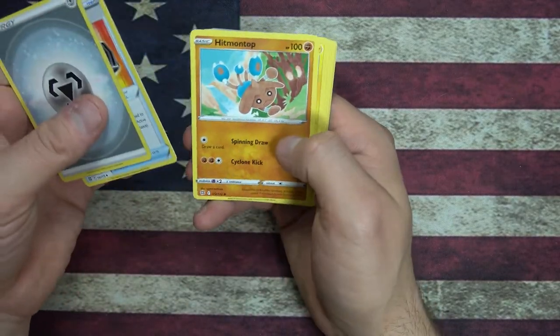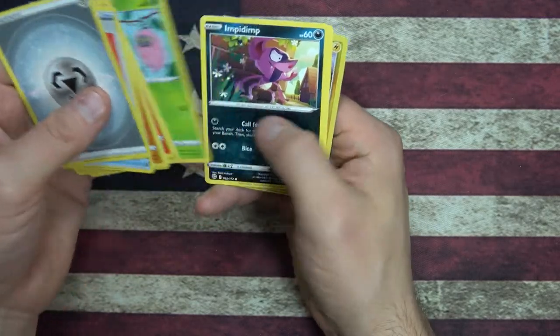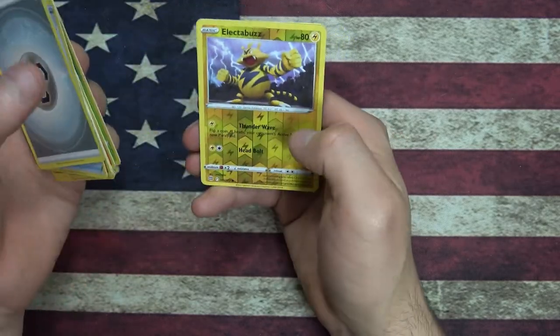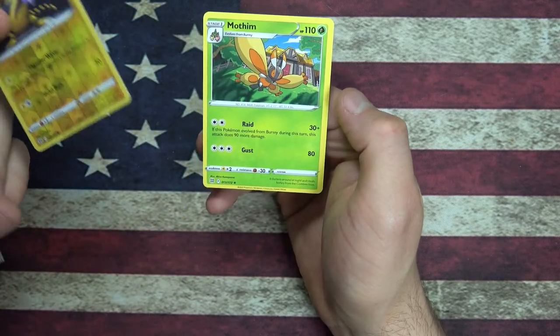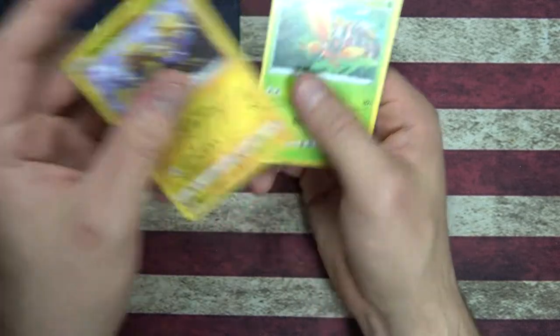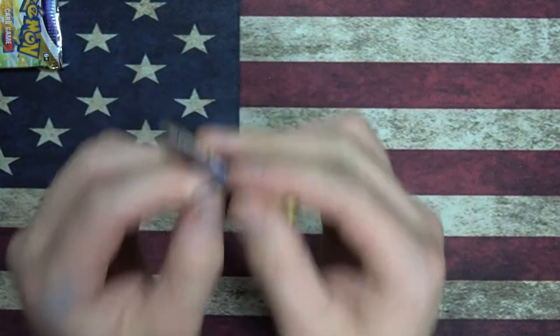Steel energy, Choice Belt, Luxio, Magmar, Spiritomb, Burmy, Star U — reverse foil Electabuzz, cool. And we have a Mothim — Moth Pokemon, okay. We're almost halfway through the box. Apologies if this is going slower than typical unboxings — I'm just not super used to the card game or the series.